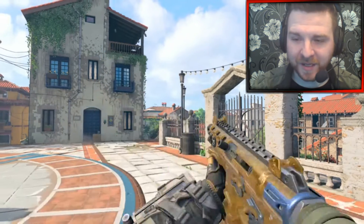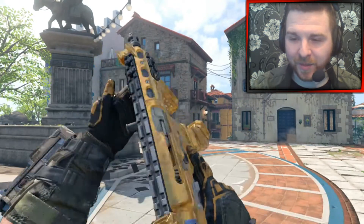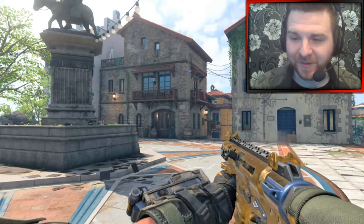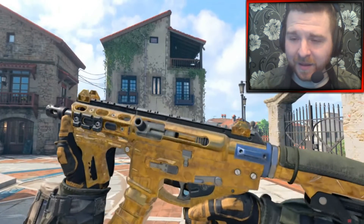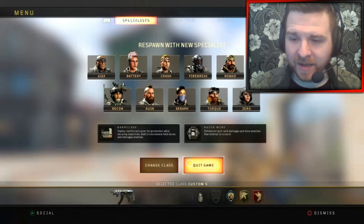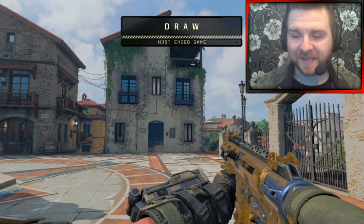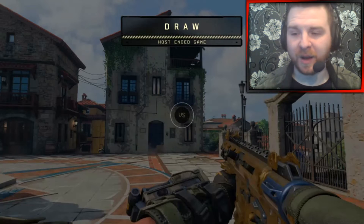When it comes to other DLC weapons, I'm looking forward to doing the SWAT assault rifle, because a lot of people have been telling me that weapon's a bit OP. I'm looking forward to using it and trying to get it to gold. With me already having diamond assault rifles, I'd probably do a gold and diamond camo showcasing together when I eventually do that weapon.